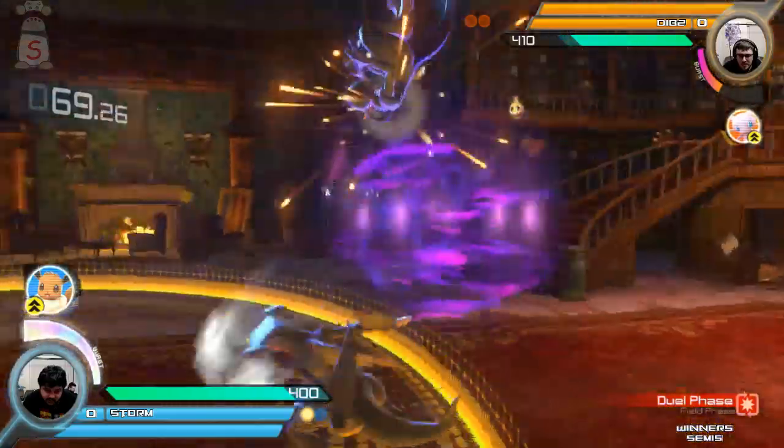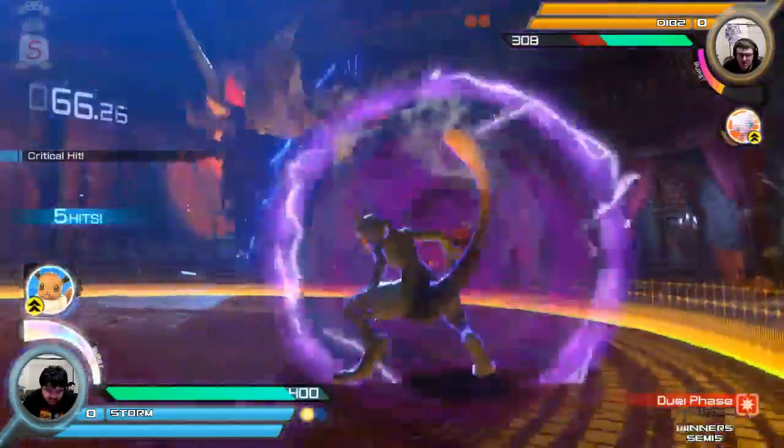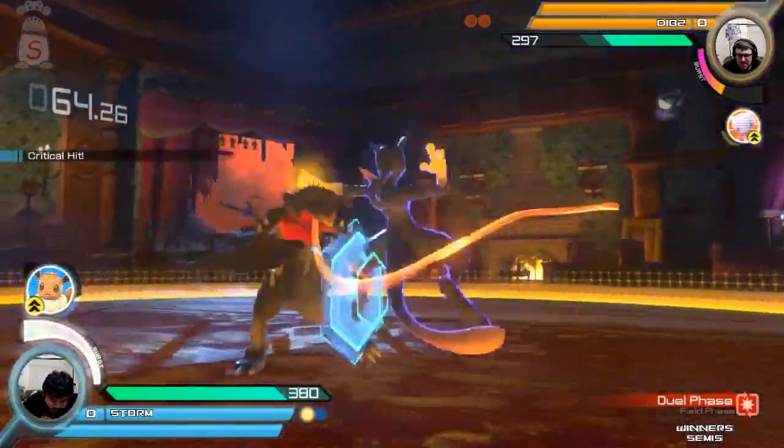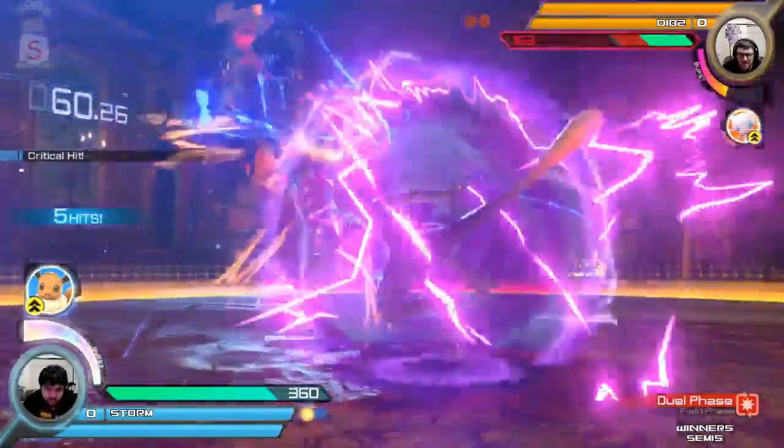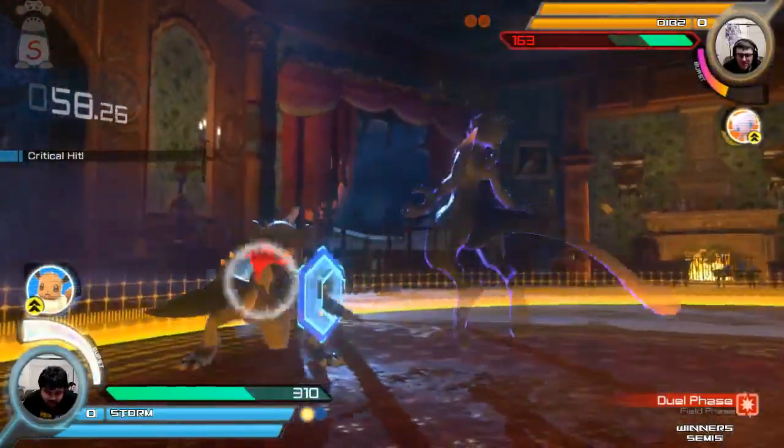If he's going for a dive, he has two options: either finish out the attack or double-jump. It's really easy to capitalize on that. He has limited different options.